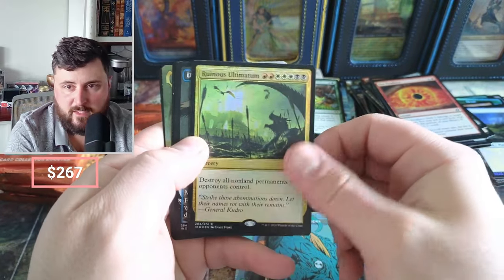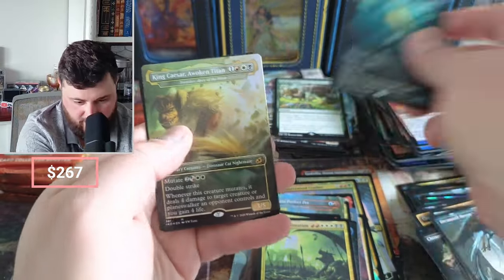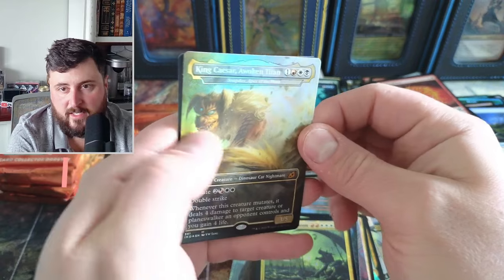I don't think that's doing anything crazy. Ruinous again. We got the Dasher man — lots of Octopus in here — King Caesar.